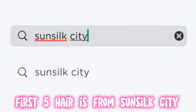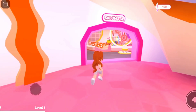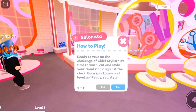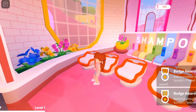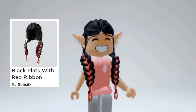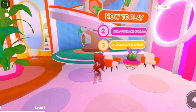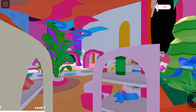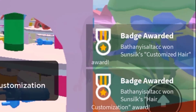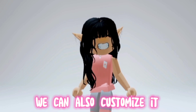The first hair is from Sunsilk City. All we have to do is complete the minigames. This is the hair you will get. This hair is perfect for a woman's head, and we can also customize it by adding bangs.